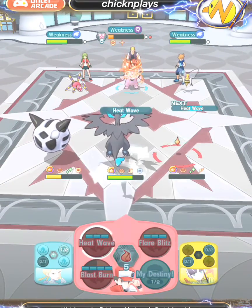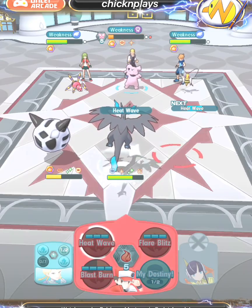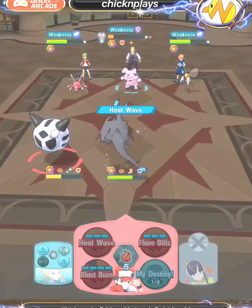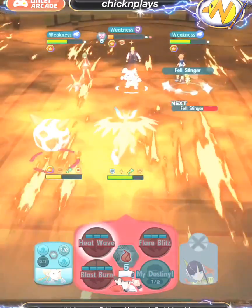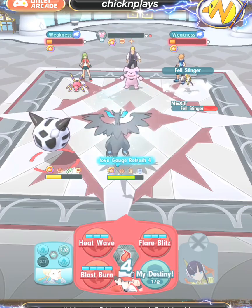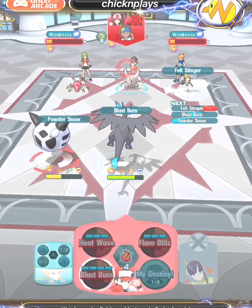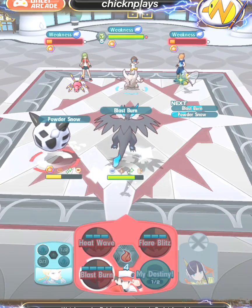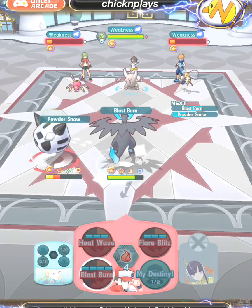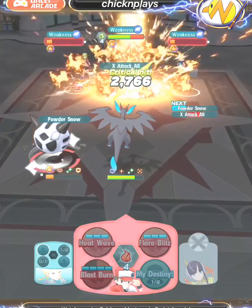X Regen All takes effect early, so I use one of them. Rotom has been taken out, which is okay. Going back to X Regen All — it gradually heals the Pokemon's HP every time it uses a move, which is a really good thing especially because Glalie is bulky.